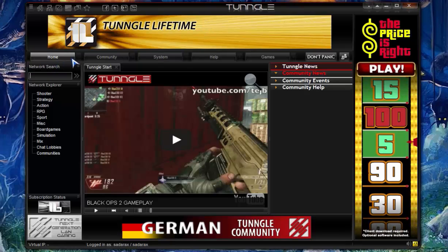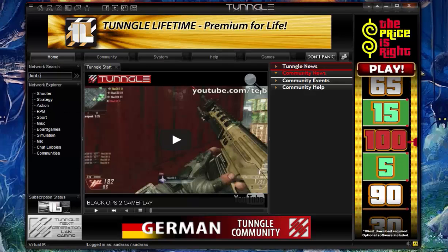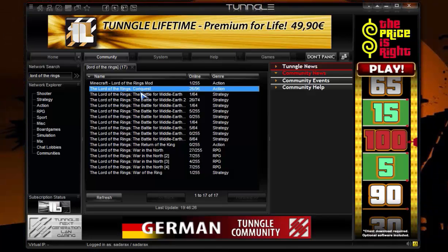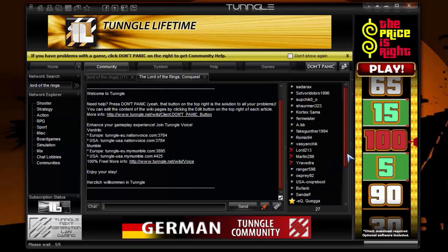So let's type in Lord of the Rings Conquest online. And then this comes up, and yeah, it's Conquest by the way. This is like a game where you can play online with people and shoot arrows and fight and stuff. So you just double click on that, and then network switch successful — please wait — and these are all the servers you can connect to.